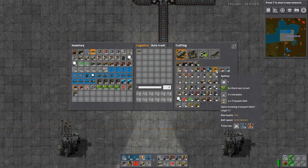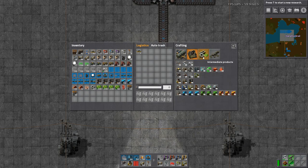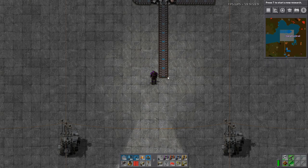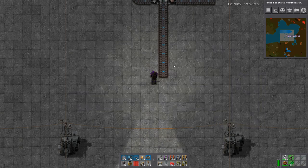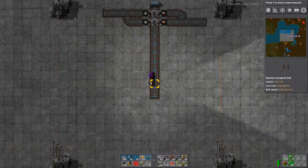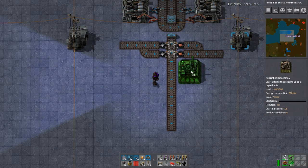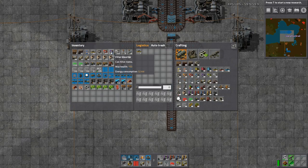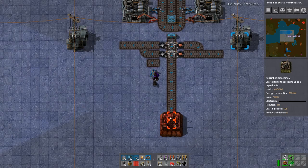We've got our iron and copper. Looking at the recipe we need electronic circuits, iron plates, and transport belts — that's our end product, the splitter. For electronic circuits we need copper cables, and for copper cables we need copper plates. Electronic circuits also needs iron plates. We need copper only this far down the line. Now we need an inserter and a belt, and this marks how far away I need to put my machines.